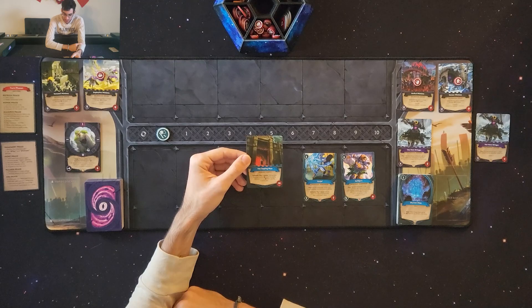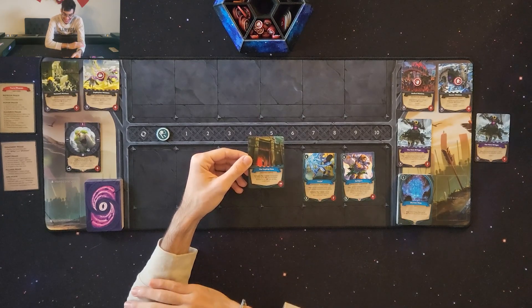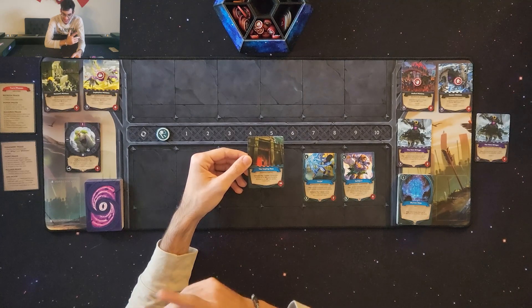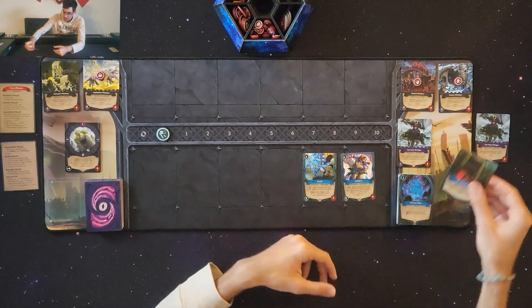I'm taking the Gaping Maw as my castle. Its effect says I can exhaust this card and pay one mana to either remove up to two negative health from my castle, remove one negative health from an ally, or draw a card. In the bottom right corner it shows the castle has 20 health.